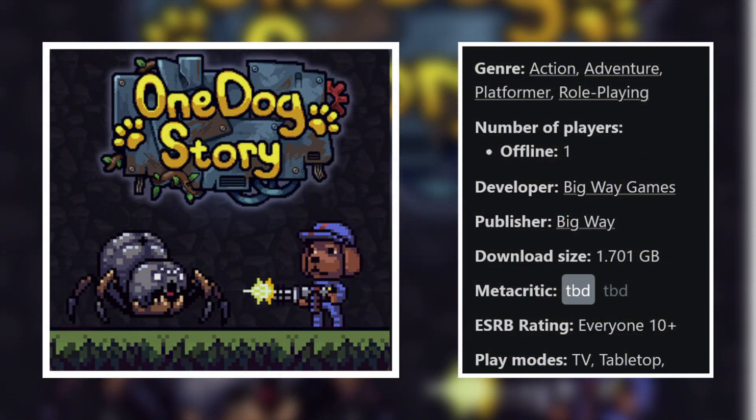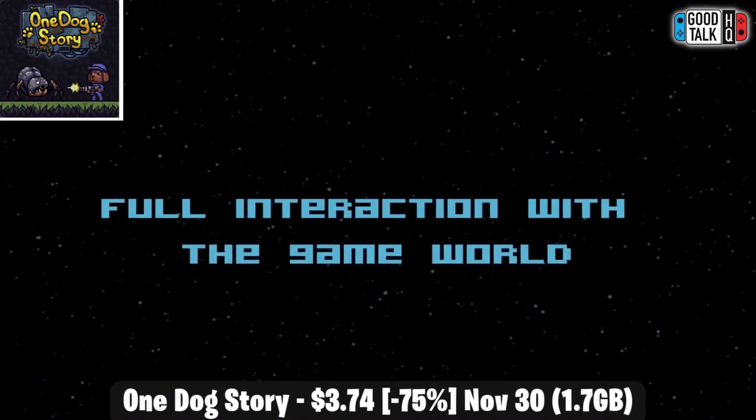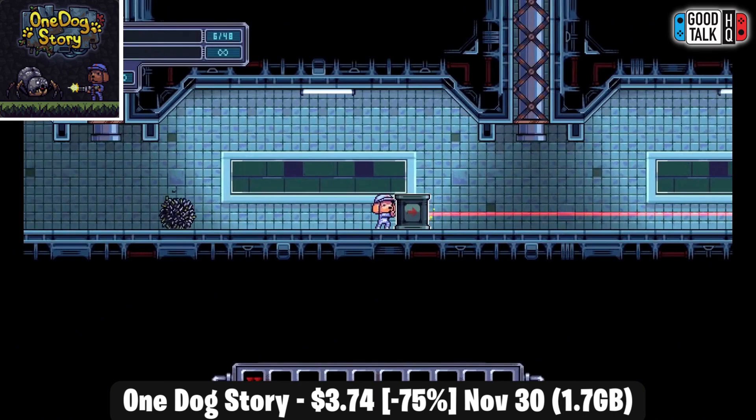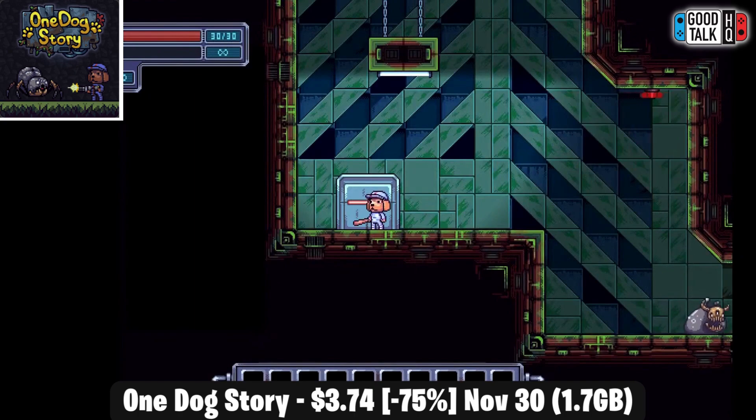Next we have One Dog Story, which is a single player action platformer with a download around 1.7GB and should offer players roughly 6 hours or so for the main campaign. In this one we play as a scientifically enhanced dog that can wield powerful weapons and use equipment to solve different puzzles.